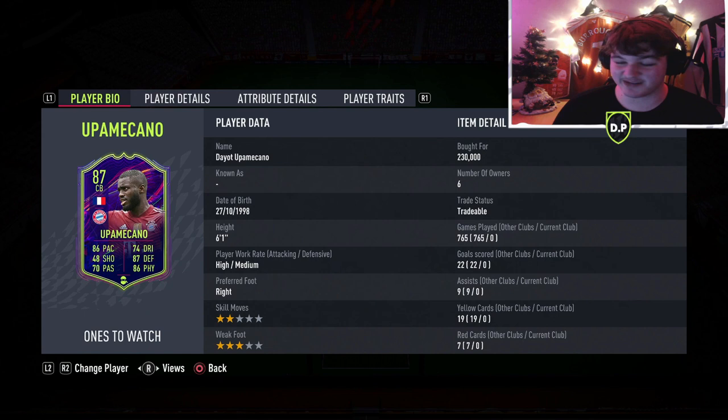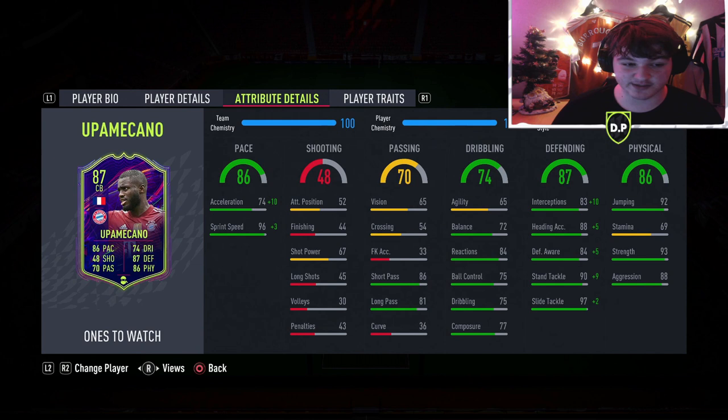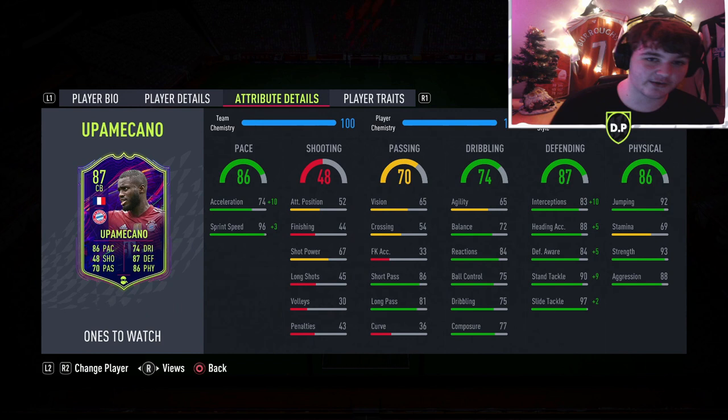He's got 86 pace, but do not be fooled. He goes to 99 sprint speed with a shadow applied, so he's absolutely rapid when it comes to sprint speed, but he's only got an acceleration of 74. That's why the shadow is very important. Getting him that plus 10, he goes to 84 acceleration and 99 sprint speed, so he'll go to around 91-92 pace in-game. His passing is actually not bad for a centre-back with 86 short passing and 81 long passing.